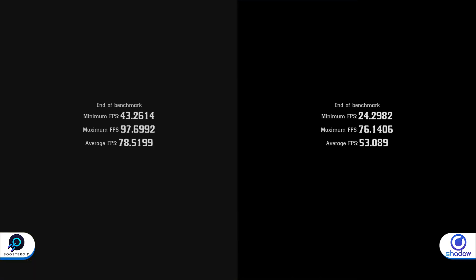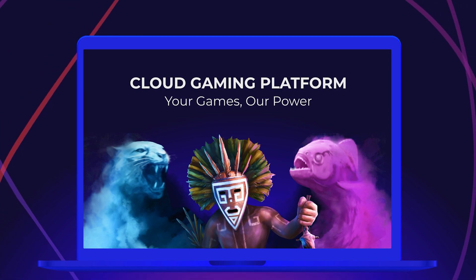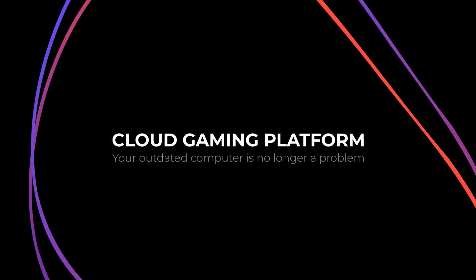Boostroid wins the default settings benchmark again by at least 20 FPS. Things are much closer with everything maxed out and DLSS and FSR off — Boostroid still wins, but not by much. Overall, Boostroid reigns king here. With their more up-to-date hardware that supports better scaling technologies and RTX, Boostroid clearly beats the base Shadow machine in performance.